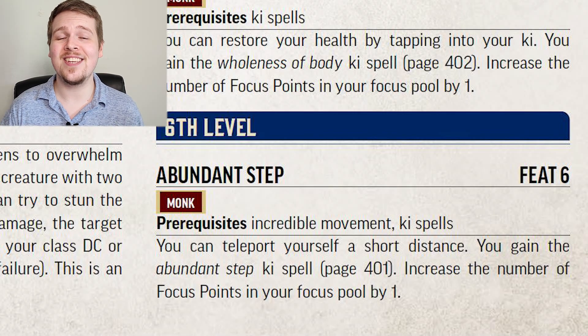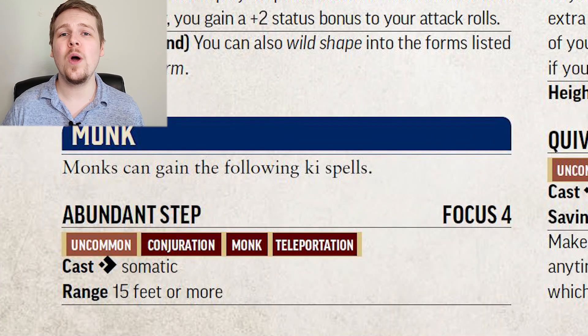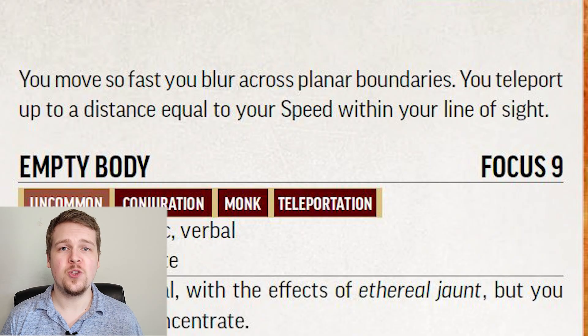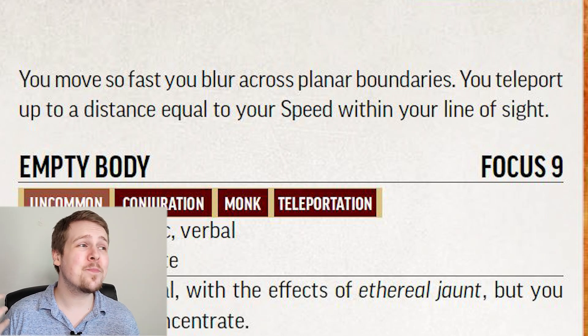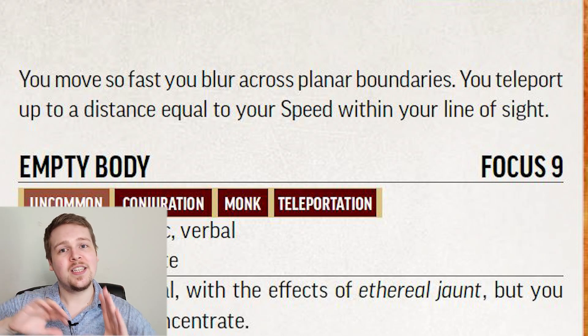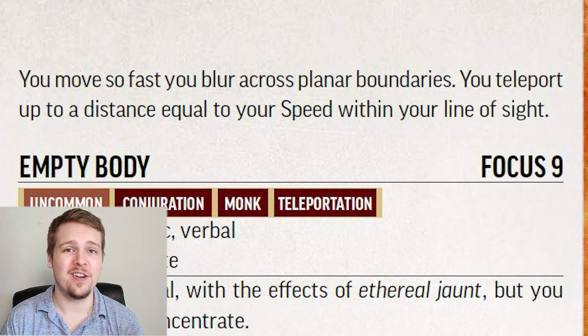Abundant Step at level six is another ki focus spell. For a single action, you target one position 15 feet or farther away from you — you teleport there. You cannot teleport farther than your speed, but because you're a monk, this is probably 45 plus feet away, so you can teleport across a chasm or teleport up on top of a cliff, and it's really freaking cool.